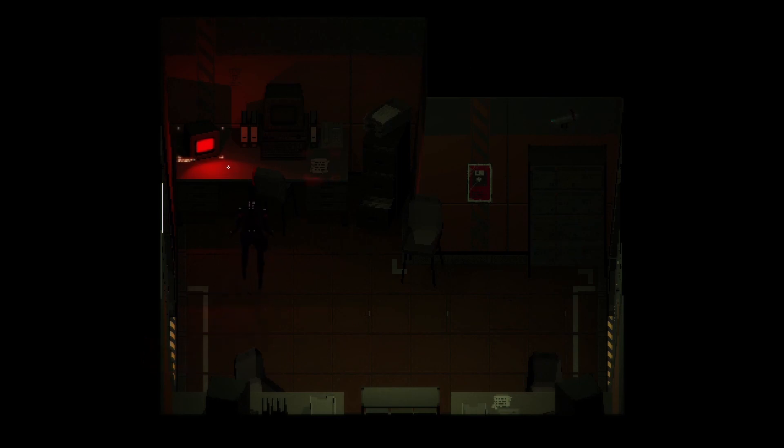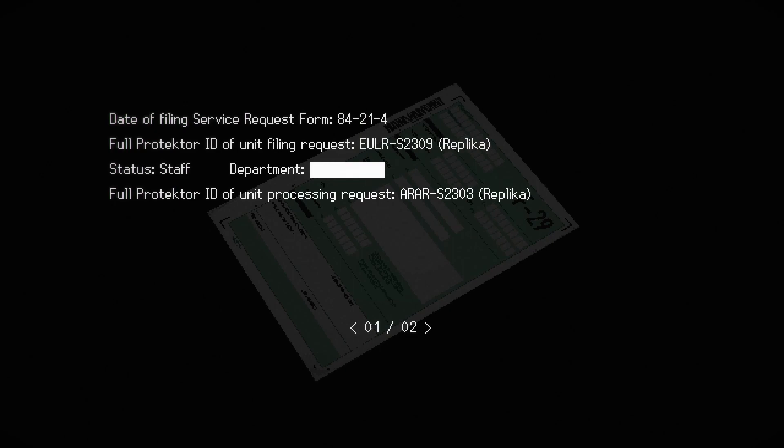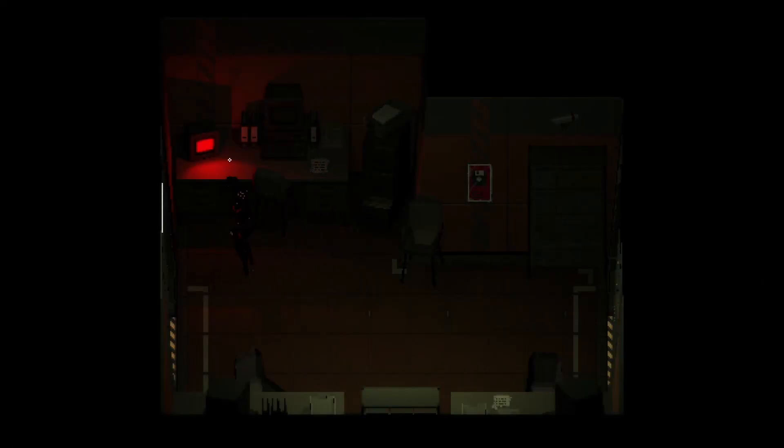Service request form F29. Data filling, service request form 84214. Year 84. Full protector ID of unit filing request. Description: the wall safe in classroom 4B keeps resetting to the default combination. What's the point of the whole radio code broadcasting system if our safe can only be opened with the code in the manual? That was pretty dumb to me too.